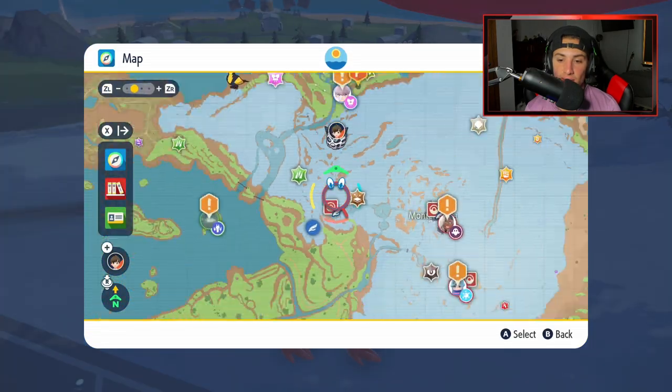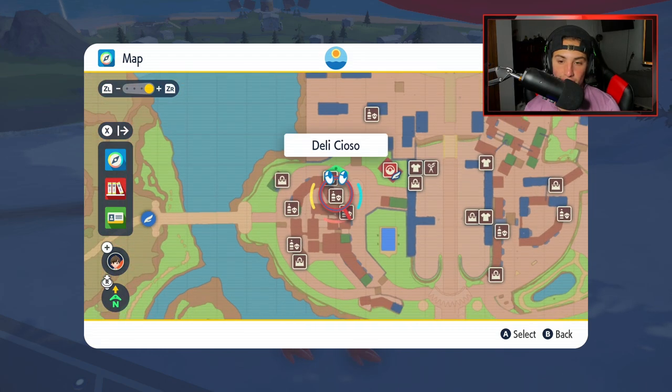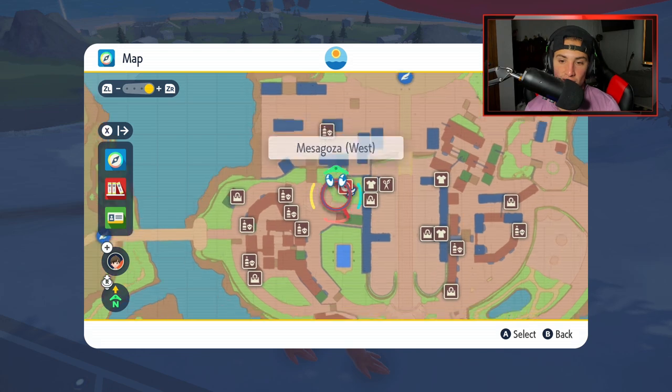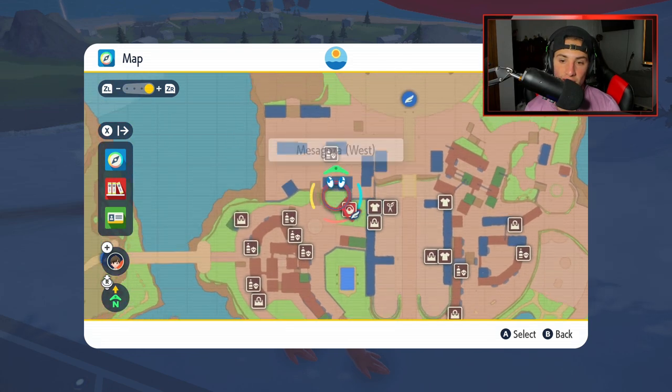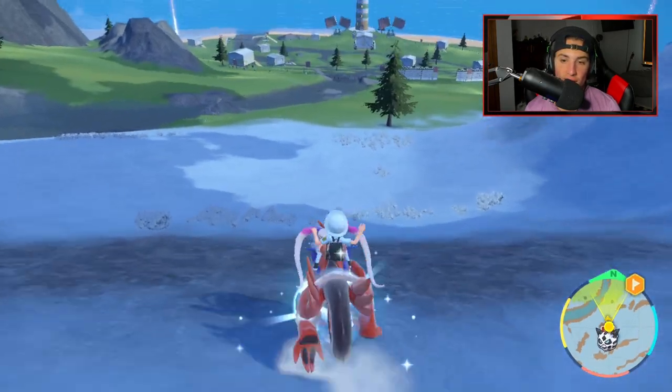If you guys do not have those sandwich ingredients, you can actually head to the Mesagosa area. If you go to the shops there — the Deli, the Artisan Bakery, and Shirkans, right to the left of the west fly zone — you can actually buy all those ingredients there.